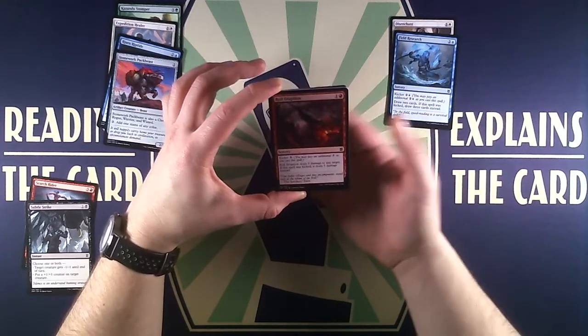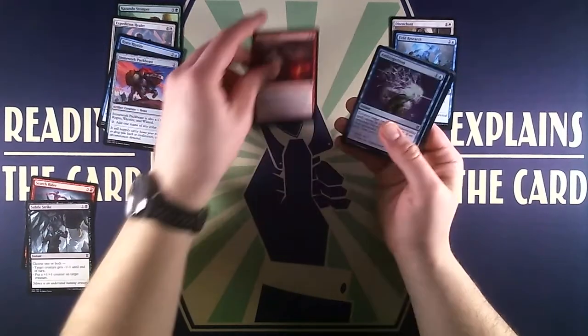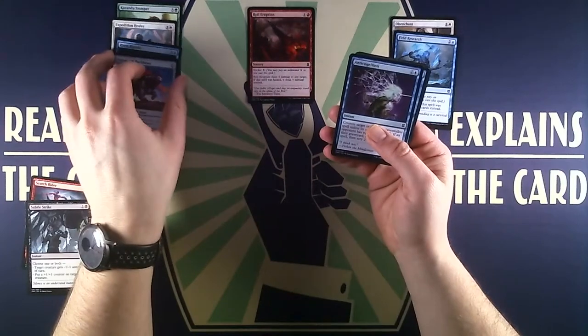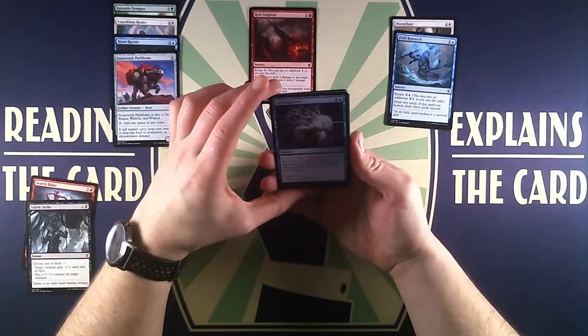Then we have Expedition Healer, a 2/2 cleric with vigilance that has lifelink as long as we control another cleric. Okay creature, not very exciting, but it will do.